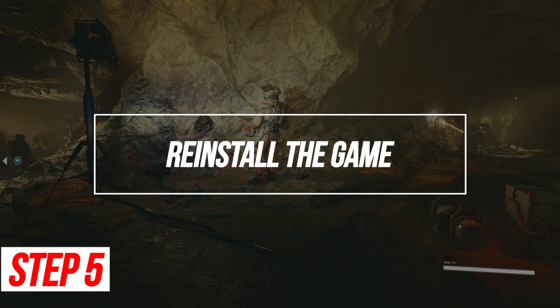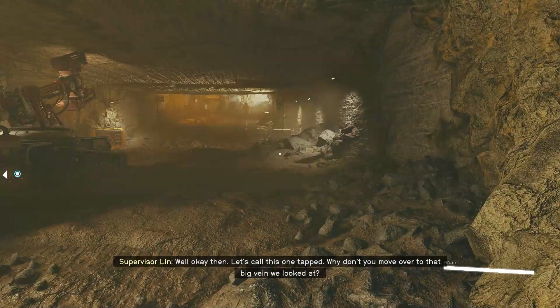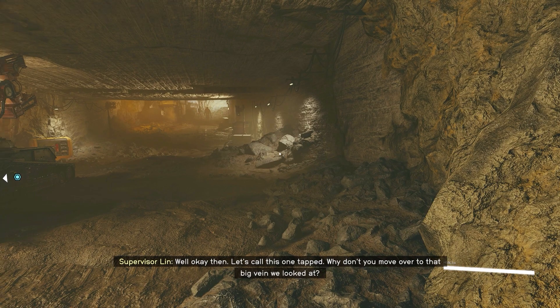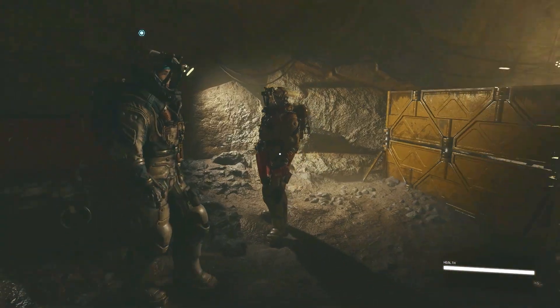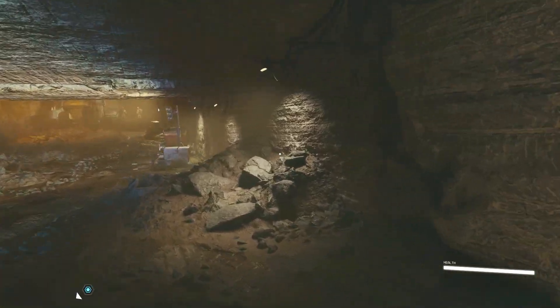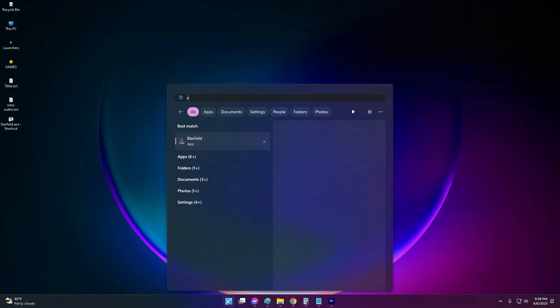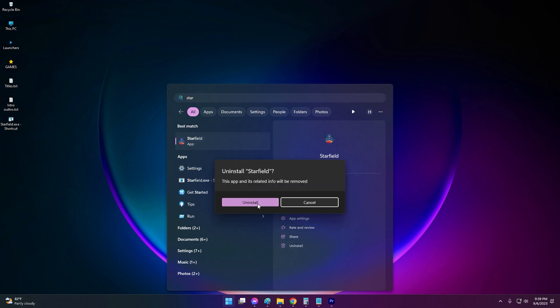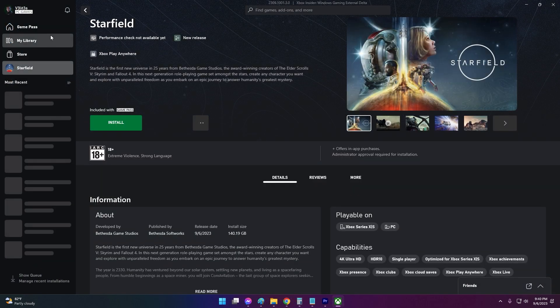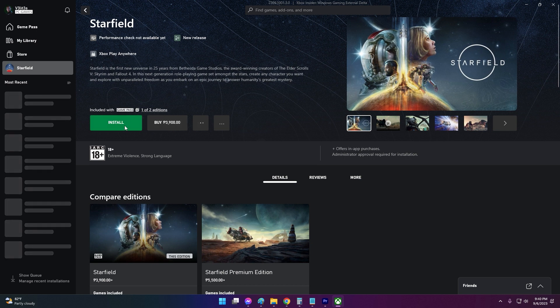Reinstall the Game. If crashes persist, fully uninstalling and reinstalling Starfield may resolve the issue by replacing any corrupted files or remnants from previous installations. Delete the game via Steam or Xbox Game Pass PC Launcher, then reinstall Starfield to freshly set up files. Test if crashing problems are resolved.